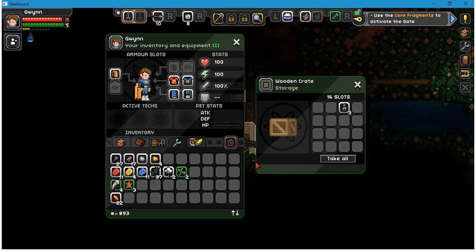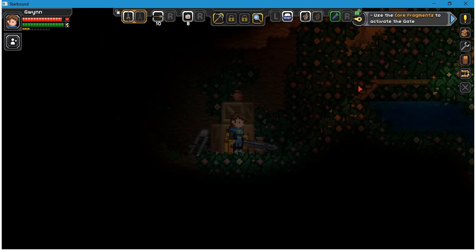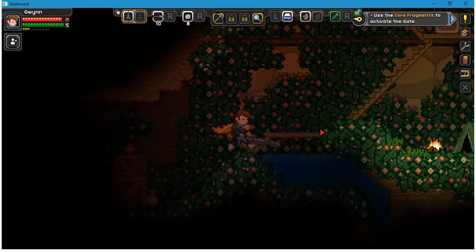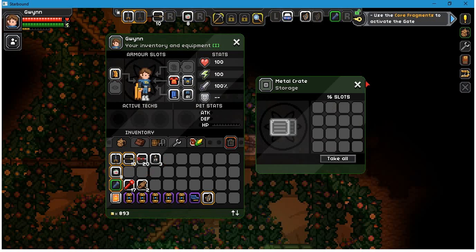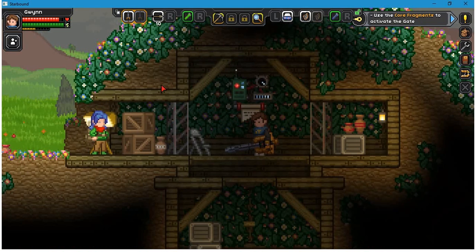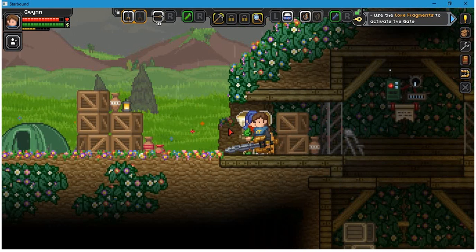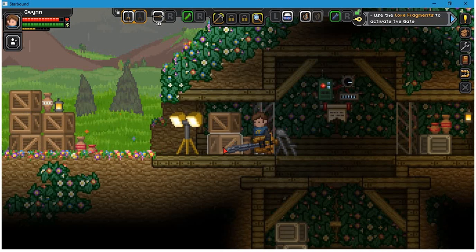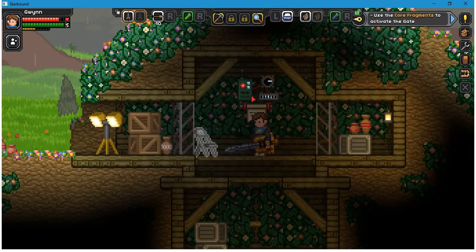I wonder if the core fragments have any other use. What's a bomb — it looks like one of those Bob-omb guys from Mario. Oh hey, there's another tent down here, I guess that explorer was here too. Some more flares. I think I'm just gonna poke around in the mines a bit more and then I'll head up to the surface — if I find anything super interesting I'll show you. Oh, you said I can take anything that's here — okay thanks, I guess it used to belong to the miners.